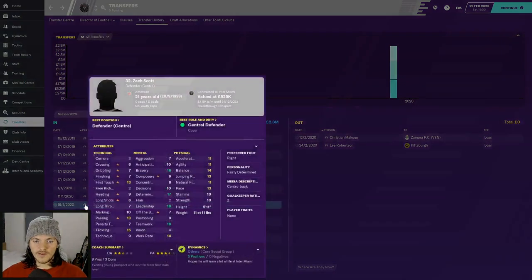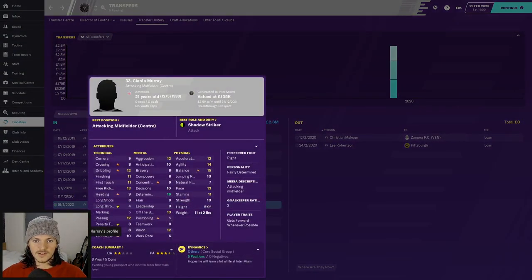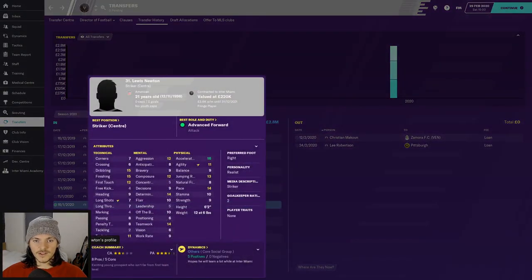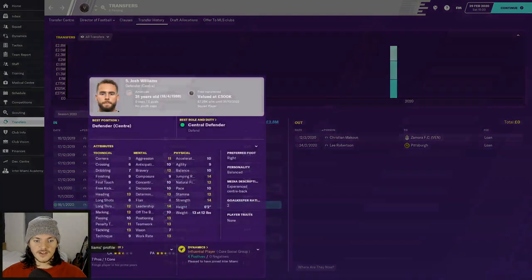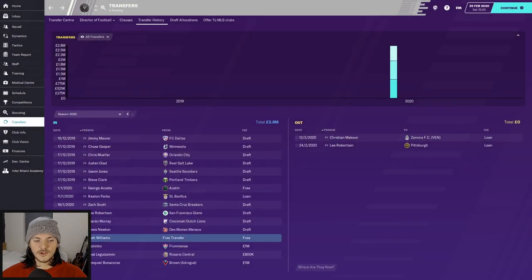The Super Draft picks you've already seen: Zach Scott — center half, Lee Robertson — right back, now sent on loan to Pittsburgh, Kieran Murray — attacking center mid, and Lewis Newton — the quick striker. However, Josh Williams I signed but then realized I was over the salary cap and had to let him go as the sacrifice. Josh is out.